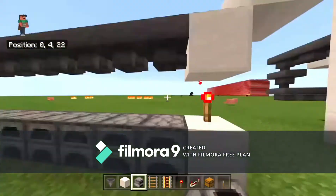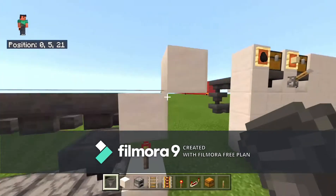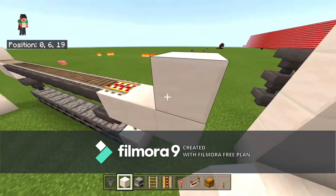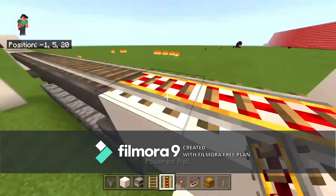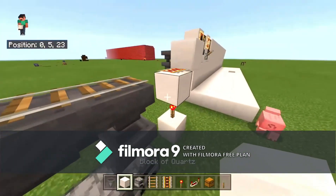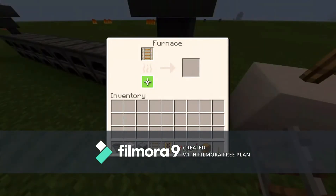After placing the furnaces, place all the hoppers on top — make sure you're crouching when you do that. Build one block over because the torch interferes with the hopper, which is very annoying. Go another block over, replace any broken blocks, and now you can see items are going into the furnace correctly.